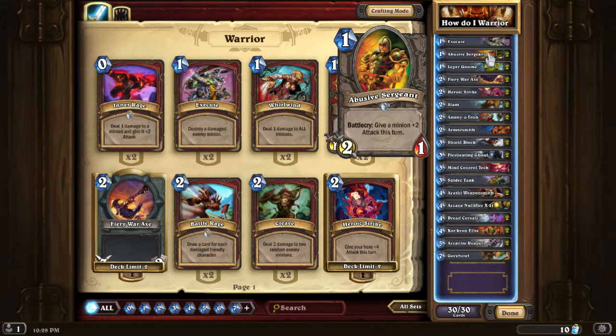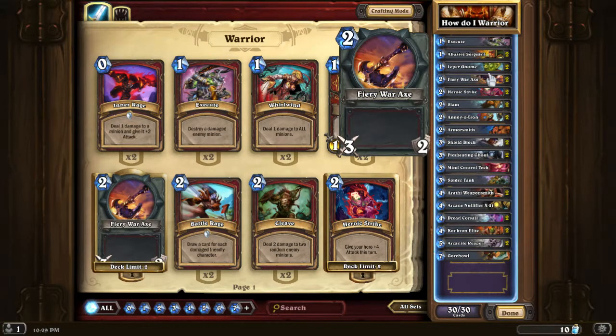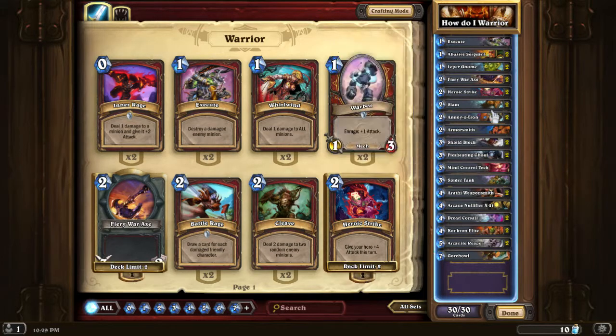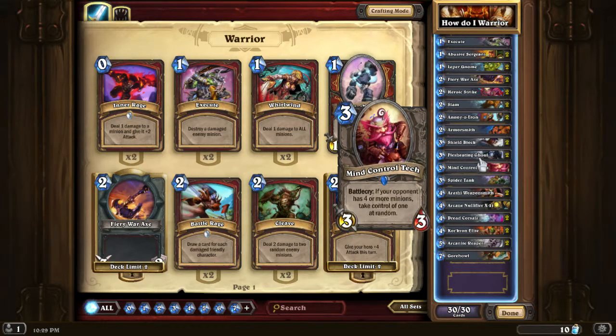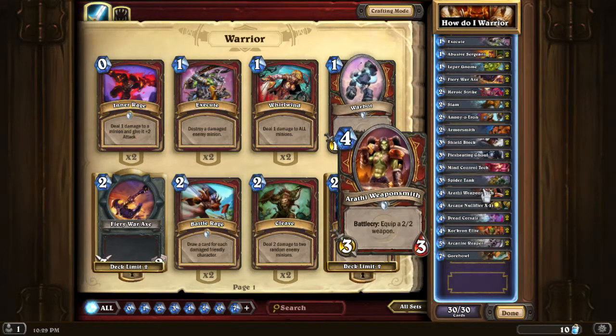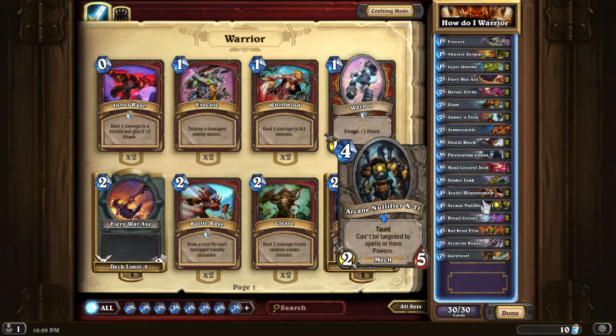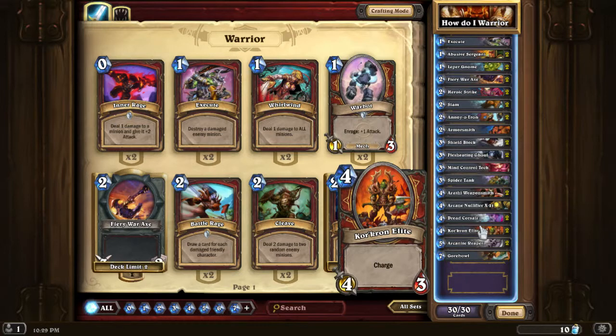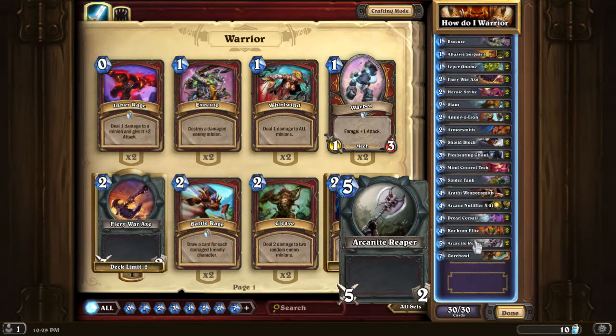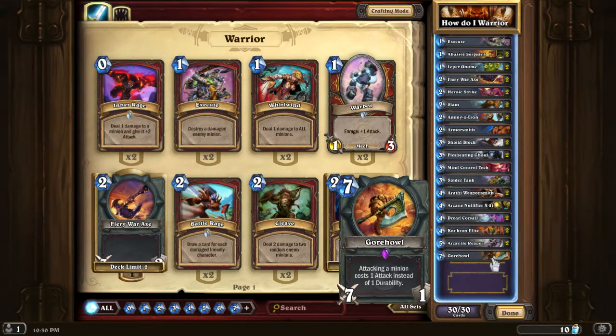So we're running one Execute, two Abusive Sergeants, two Leper Gnomes, two Fiery War Axes, two Heroic Strikes, two Slams, two Annoyotrons, one Armorsmith, two Shield Blocks, two Flesh-eating Ghouls, one Mind Control Tech, one Spider Tank, two Weaponsmith, one Arcane Nullifier, two Dread Corsairs, two Kor'kron Elites, two Arcanite Reapers, and one Gorehowl.